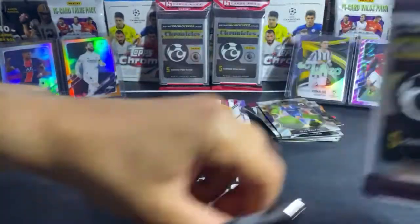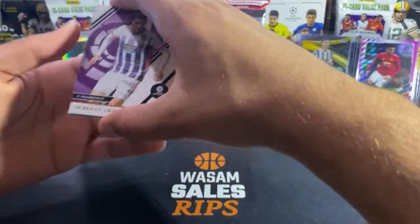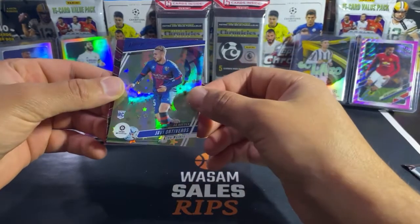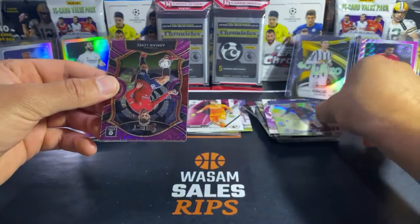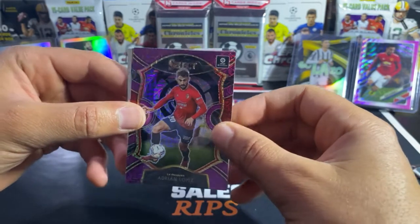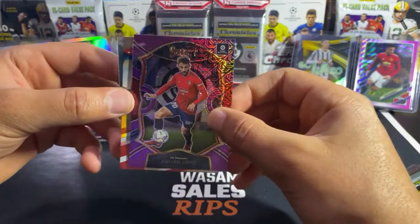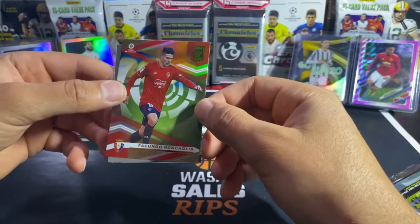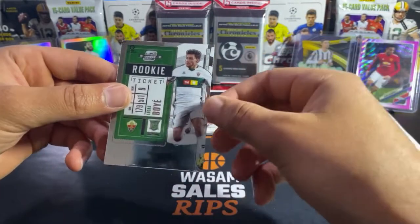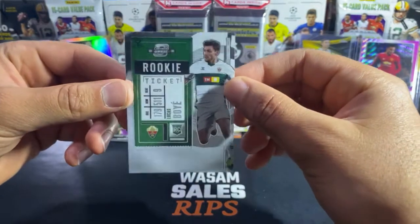La Liga from the third cello — give me a Messi, an Ansu Fati, a Pedri rookie! Sergi — not gonna say your last name, don't know you. Javi, don't know. A sick looking Select card, Adrian Lopez, pretty dope. A Donruss Elite card — not gonna pronounce that name. And a Rookie Optic Ticket of Lucas Boyé — don't know him but I'll take an Optic rookie. Those are your hobby rookies.